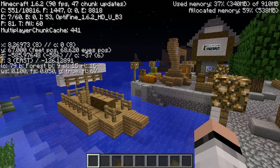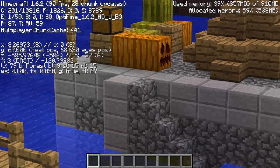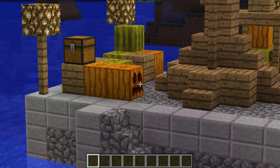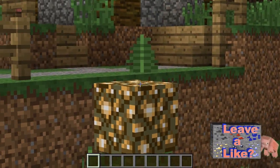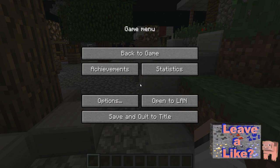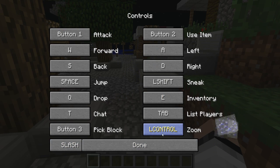Another key feature of Optifine is you're able to zoom in with the Control key. If you press Control, you'll zoom in. You can see that it zooms into objects and you can zoom into anything you want, and it has a little smooth rhythm. If you press Escape and go to Options, then Controls, you can change the zoom-in keybind, which is Left Control.